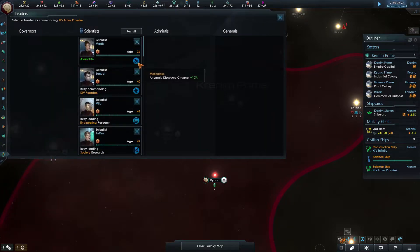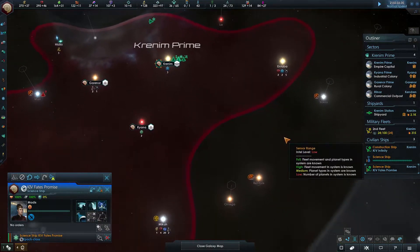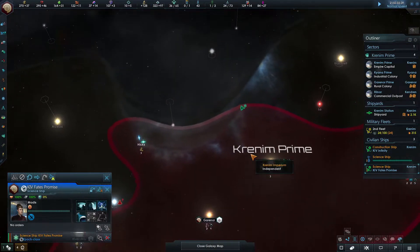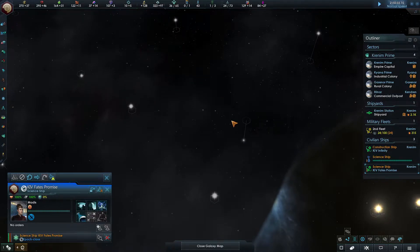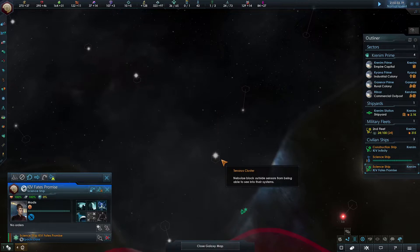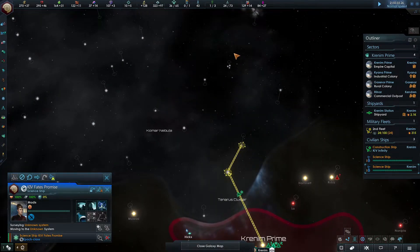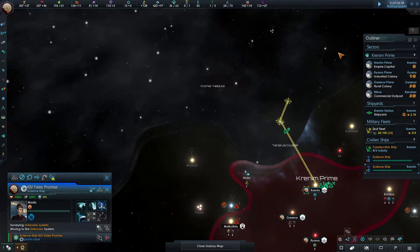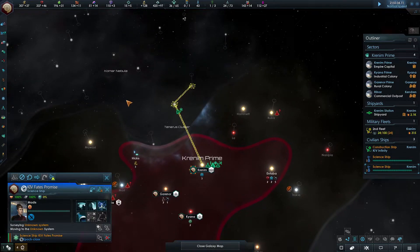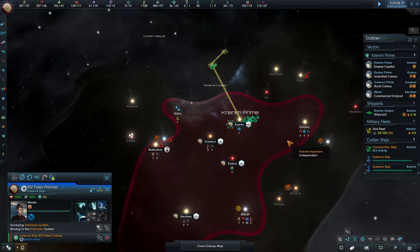We have a scientist available with anomaly discovery chance plus 10 - that's decent. I want to continue on and grab up systems, I don't want to be boxed in. This is my new tactic - going for a long line to cut others off and expand as I want. If I just carry on expanding around me, the next thing you know the rest of the AI have done the same and you're boxed in. So I'm trying it out and we'll see what happens.